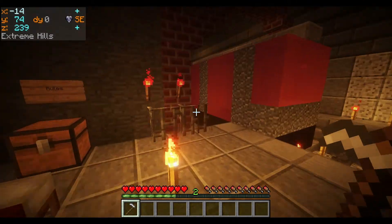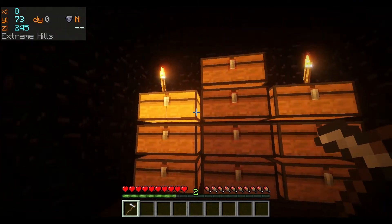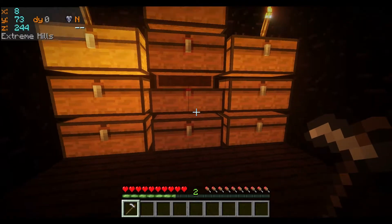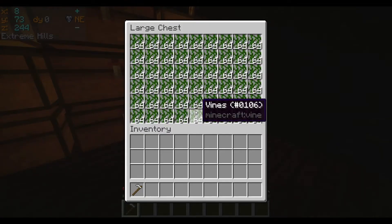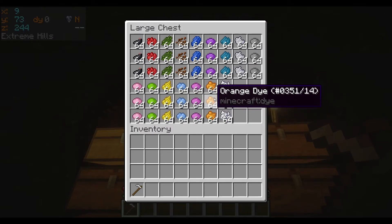It's pretty simple this time — it's actually in the base, just back here. And if you dig a hole through here, then you've got all the materials you'll need: all the sand, sandstone, all the sandy stuff, hardened clay, spruce wood, soul sand, blocks of gold, blocks of lapis, and loads of vines. And of course we have some dyes, because you are allowed to dye the clay.